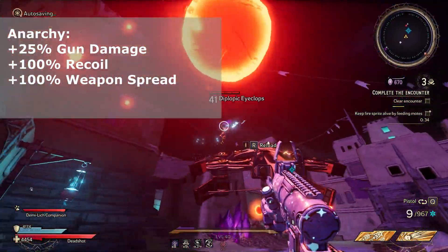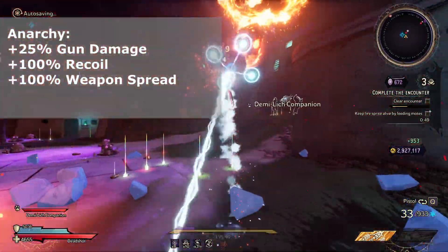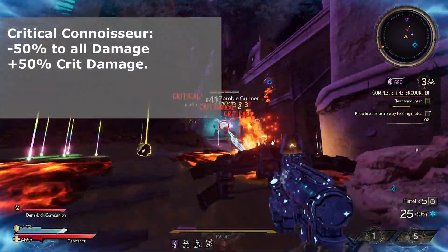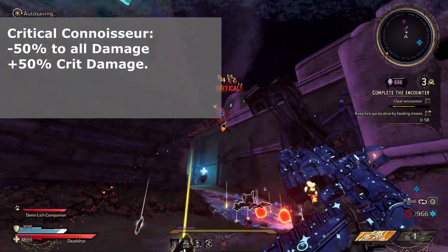Anarchy gives you plus 25% gun damage, however its downside is it also doubles your recoil and weapon spread, so it can be quite awkward with high spread weapons. Finally, Critical Connoisseur gives minus 50% to all body shot damage and plus 50% to all crit damage.